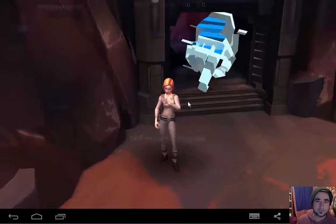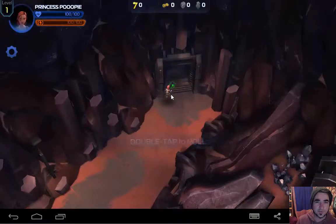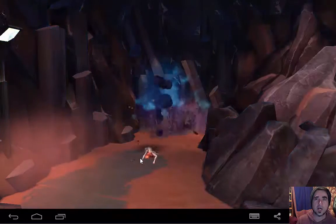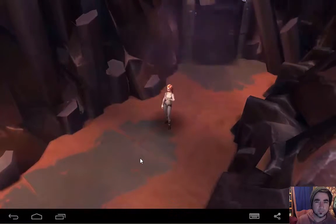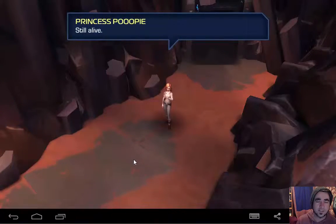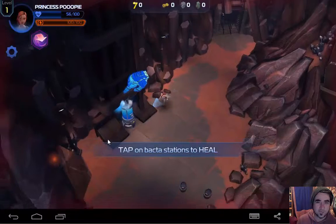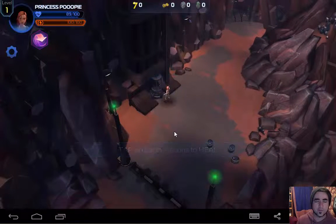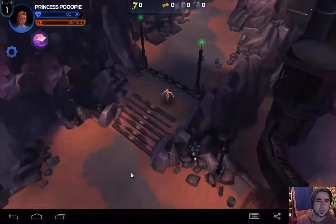Wish me luck. Tap to place crystals. What is she doing? Double tap to roll. Boom shakalaka. Still alive. So tap on back to sections to heal. So I'm liking this style of game so far.